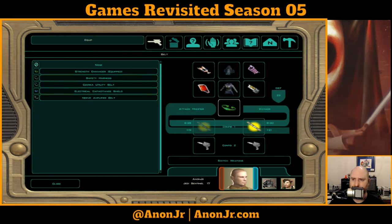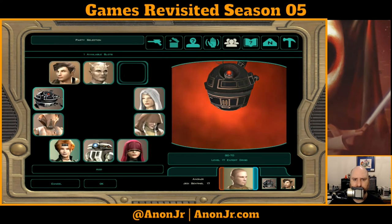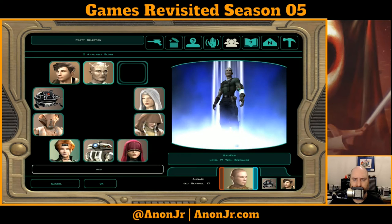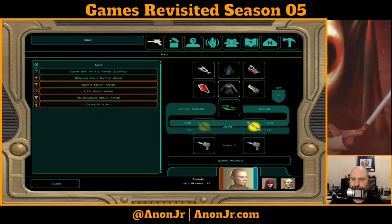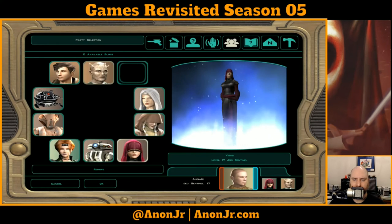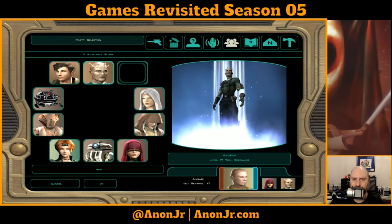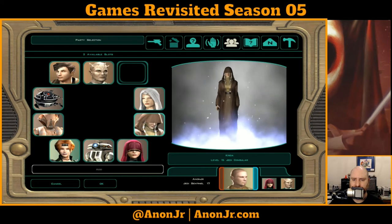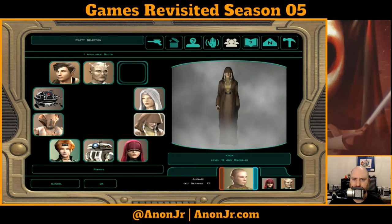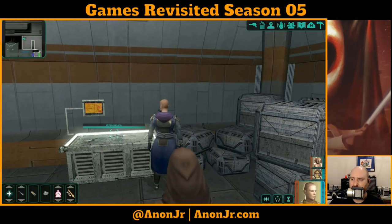I'm going to get Atton a better sword too. Let's double-check who else we can level. I'm not bringing Mira because I want to convert her to a Jedi before I level her — same thing for the Handmaiden. So let's add Kreia, just to round out the team.